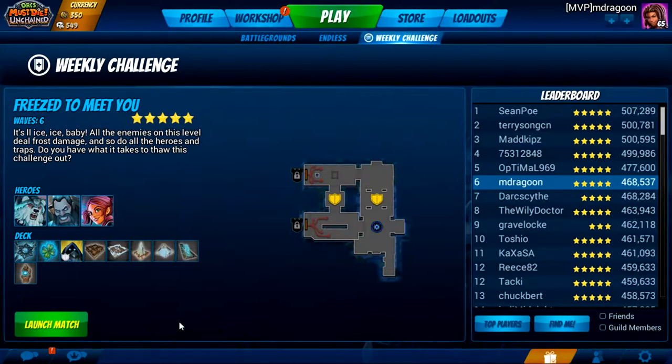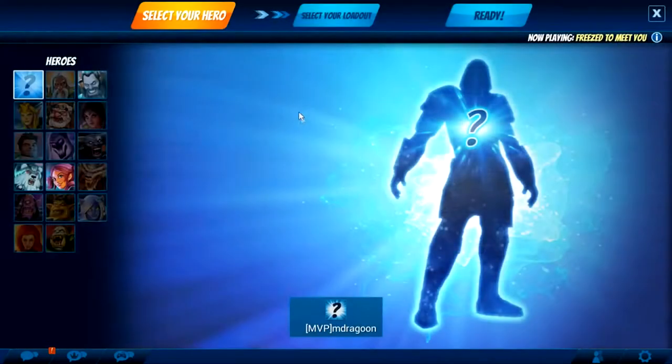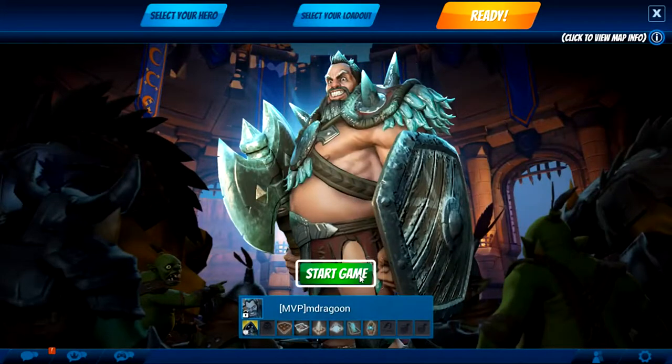What's good, folks? VermillionPhoenix here, and today we're jumping back into some more Orcs Must Die Unchained. This time we're going into Freeze to Meet You, and we're going to do it with Hogarth, who's the last hero I have to do it with. He is arguably the hardest, with the lowest damage output, but there are a few ways around that and I'm going to try to walk you through it.